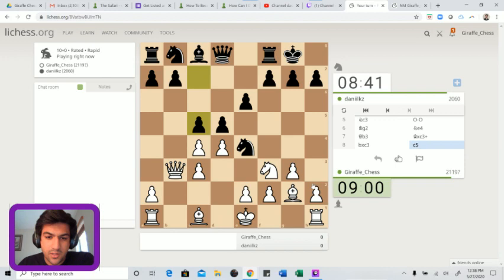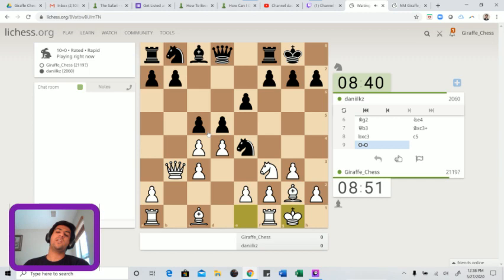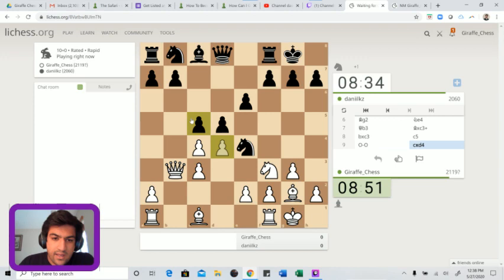He really has no incentive to open the center - this can only favor me. So I'm just going to castle. D takes c4, I'll take back with the queen. C takes d4, I take back with the pawn, and my opponent has even graciously undoubled my pawns for me. Rook to d1 is coming.